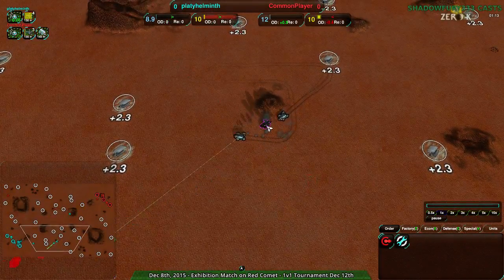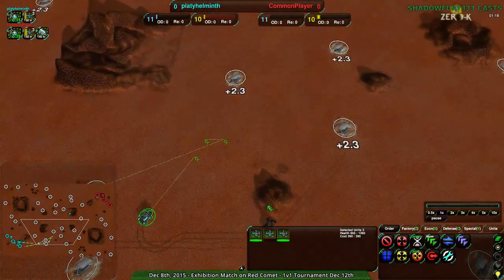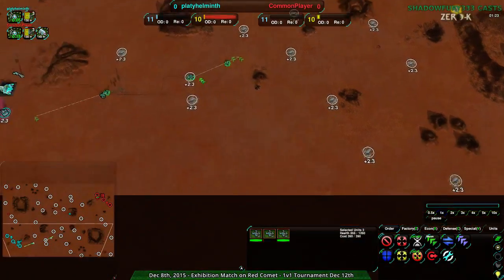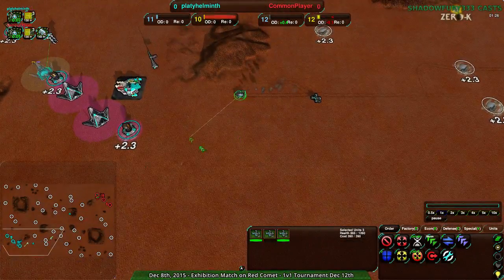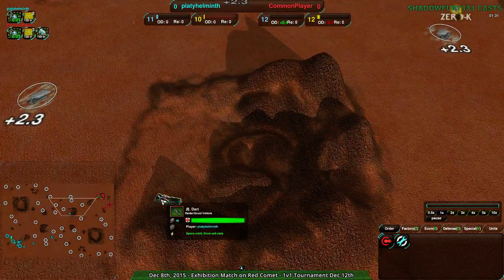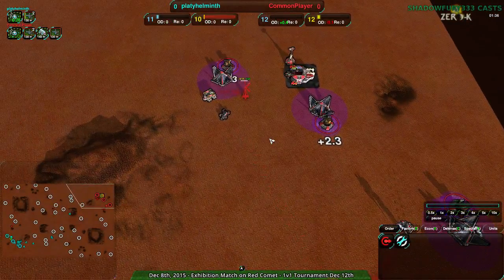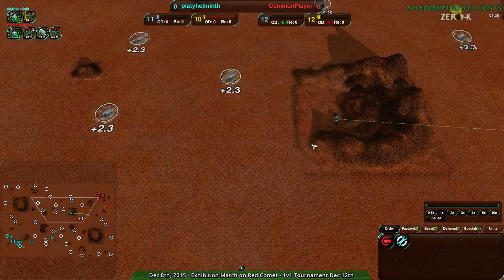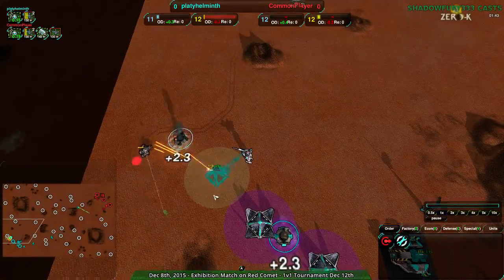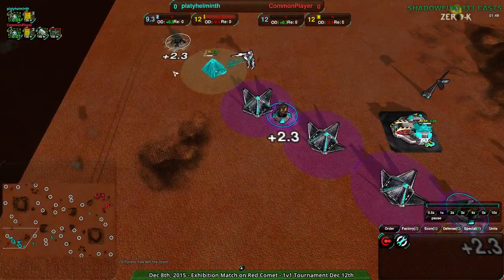Platy Helminth getting a few good fights off right at the start, pretty much taking a couple of Scorchers for free. Losing a dart but getting a Scorcher — good trade. So Platy Helminth managing to defend decently well. The start got a bit lost, but it's getting commanded again. Common Player was able to get in and deal a fair amount of damage, getting rid of one of the metal extractors — not bad.